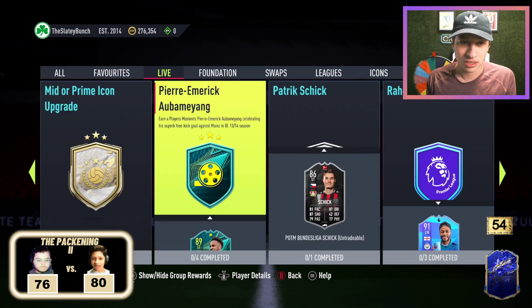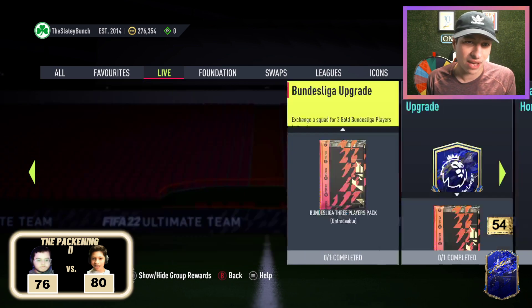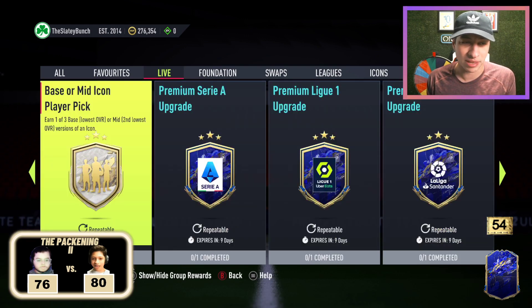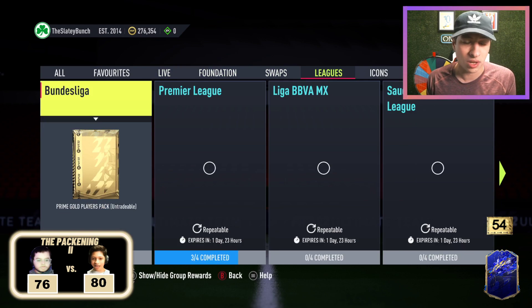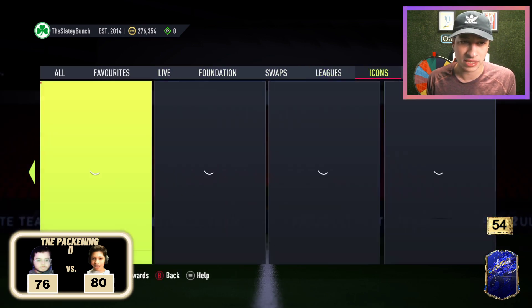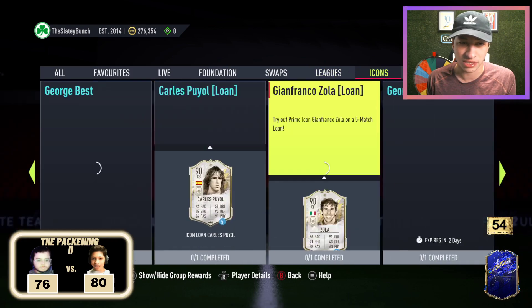Wow, that's some unique content that I didn't expect today. We still have the base or mid icon player pick, so you can technically craft two big icon packs during Team of the Year. And it doesn't look like there are any new SBCs, and I'm assuming there are no new icons — we just got some recently.